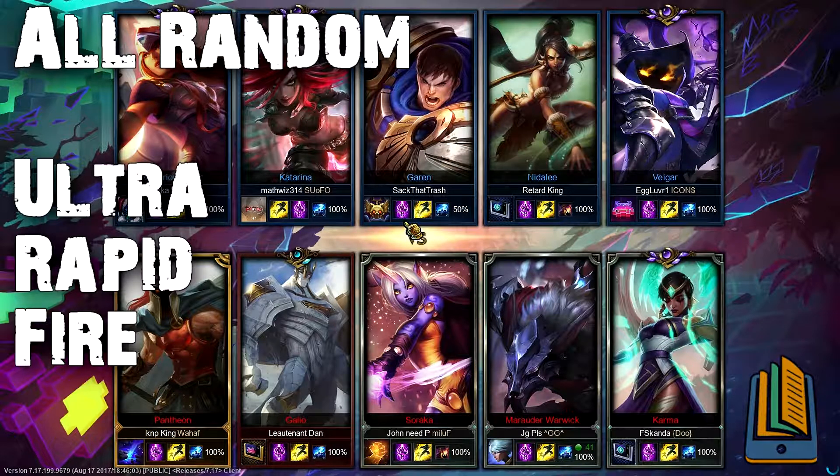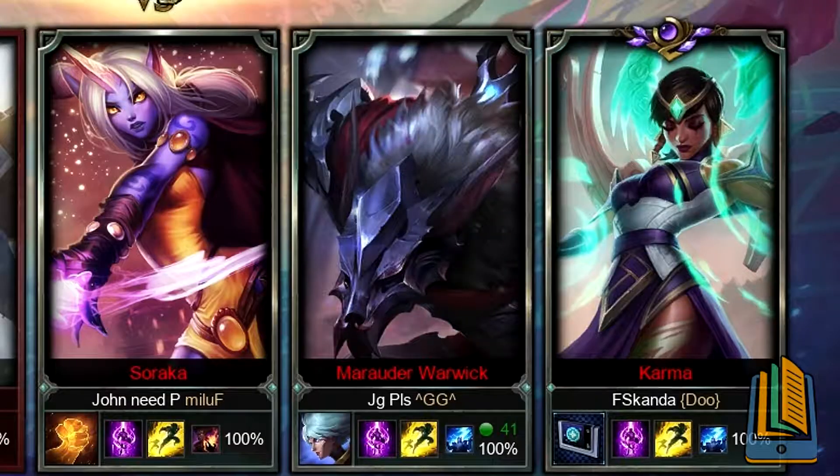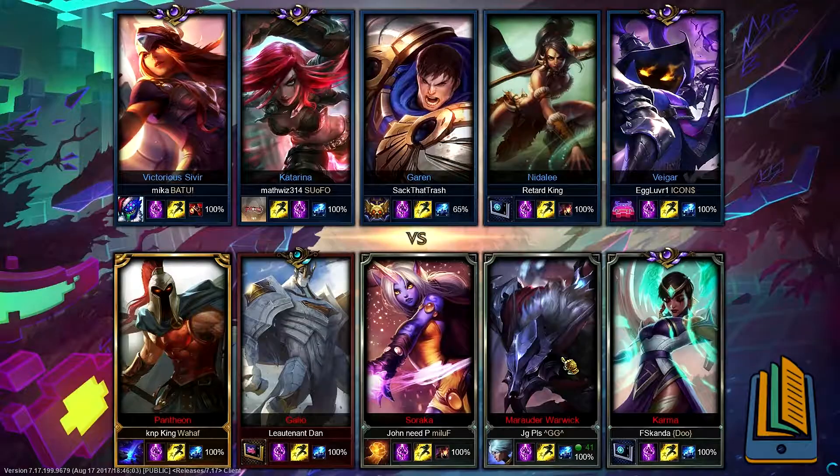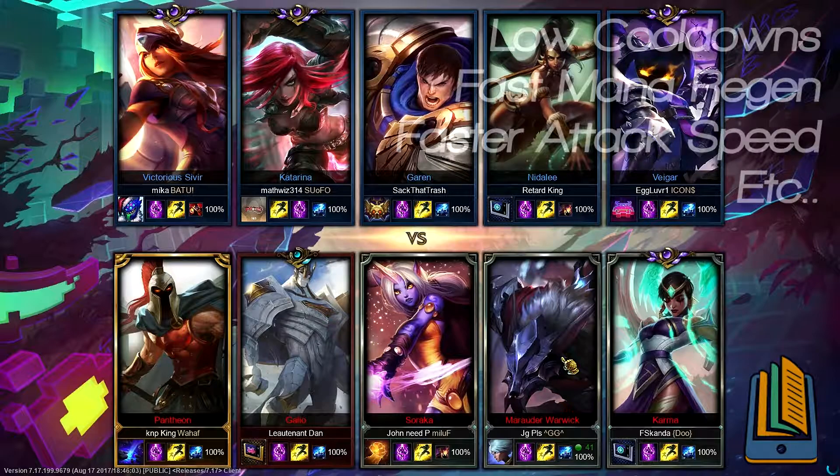If you have no idea what that means, let me explain. The first thing you need to know is it's all random — everyone in this game was given a random character. Today I'm playing Marauder Warwick, basically a tanky health-stealing wolf-type character. And Ultra Rapid Fire means this game is going to be chaos — we can throw all our abilities out extremely fast, we have extremely fast attack speed and mana regeneration, and very low cooldowns for all abilities.